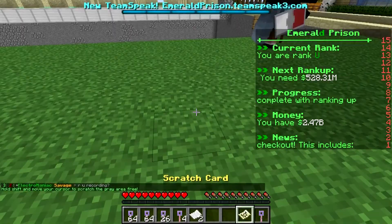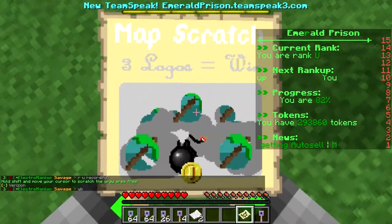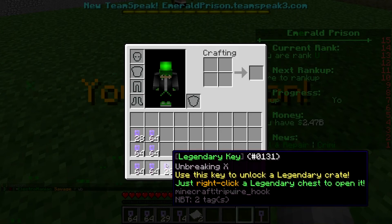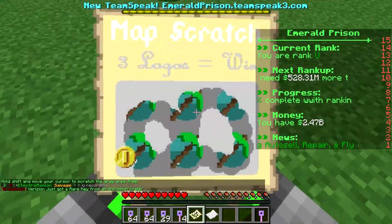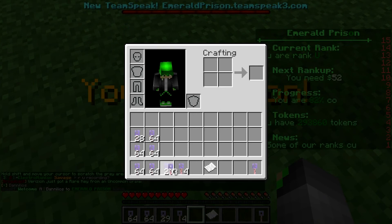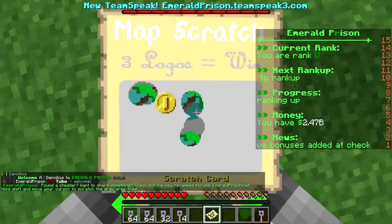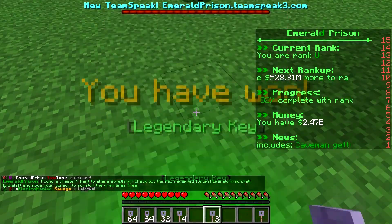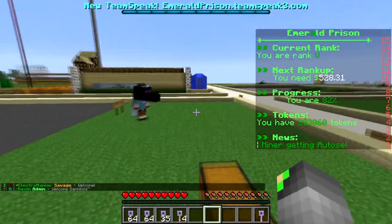Let's open the scratch cards first because they're the best. We got one bomb — if you get four bombs you automatically lose, but we didn't. We got legendary keys — perfect. Next one: all six, and we get more legendary keys, that's awesome. Last scratch card: legendary keys again. We got nine legendary keys total from those scratch cards, which is pretty awesome.